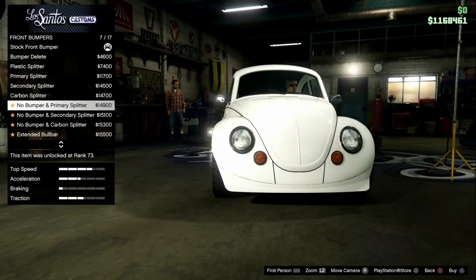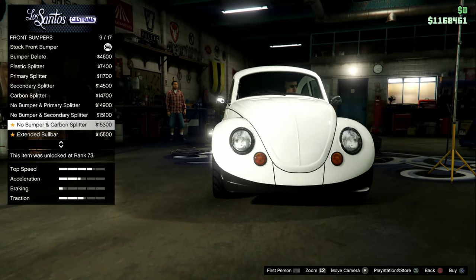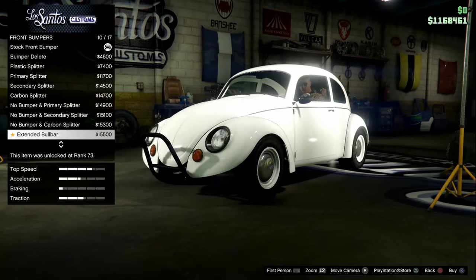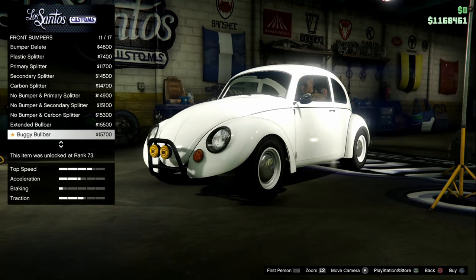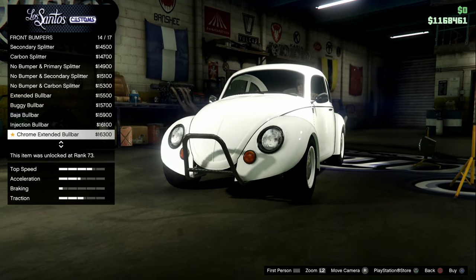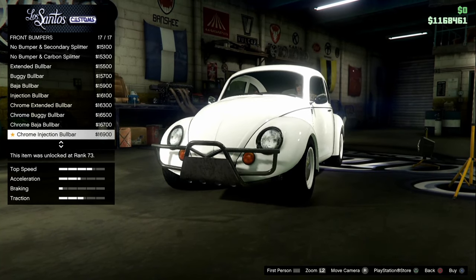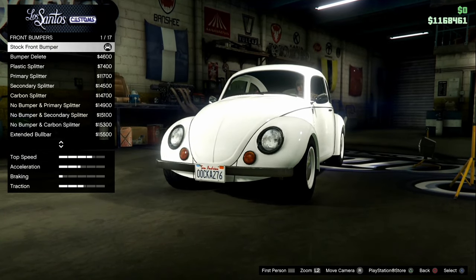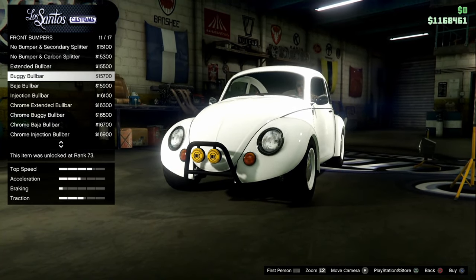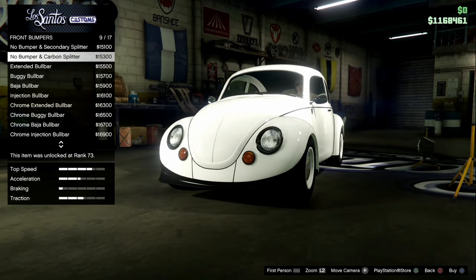Extended bull bar. Oh my god, you could probably make this into a better BF Injection. The buggy bull bar — oh my god. Baja bull bar. Injection bull bar. Chrome extended bull bar. Chrome buggy bull bar. Chrome Baja bull bar. Chrome injection bull bar. So it's mostly... I actually want to make this look like Herbie, but I don't know if there's going to be an option to do that.